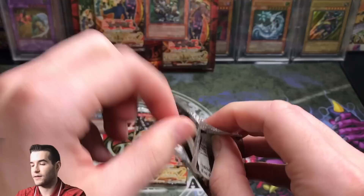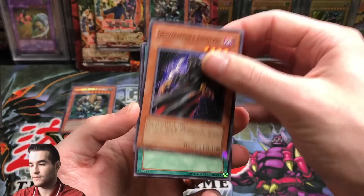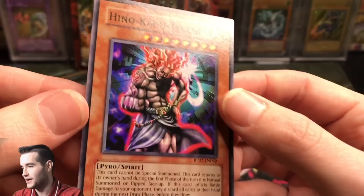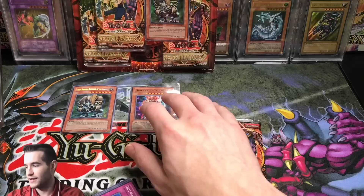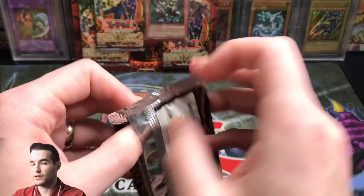Second pack of Retro Pack 2 — can we pull a secret rare, ultra rare, or super rare? We got Gravekeeper's Assailant, Lightning Blade, Thousand Eyes Idle, Book of Moon, and Hinukangu Suchi. Is that a foil? That is a super rare — very hard to tell in this set because the super rares have a very slight shine. We did pull a super! Followed it up with Bottomless Trap Hole, Octoclops, Reckless Greed, and another Book of Taiyu, which is a very nice card.